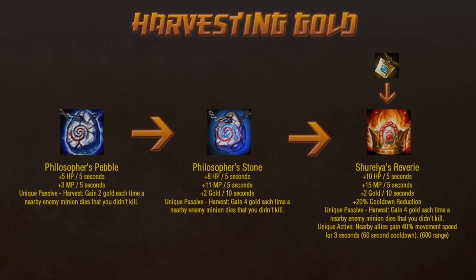The first is Philosopher's Pebble. Much like a miniature Philosopher's Stone, it gives health and mana regen. It also gives gold every time a nearby minion dies that you didn't kill — very convenient for passive supports. And it's any time one of them dies, not just when an ally kills it, so you aren't reliant on your ally being good at the game for yourself to profit. It becomes the new Philosopher's Stone, which is stronger than the old in all respects, gaining a passive gold gain in addition to a stronger harvest. Finally, it becomes Shurelia's Reverie, which you all know and love. It's losing the health gain and becoming slightly cheaper in order to gain more cooldown reduction and keep the gold bonuses from Philosopher's Stone. Very strong, I feel.